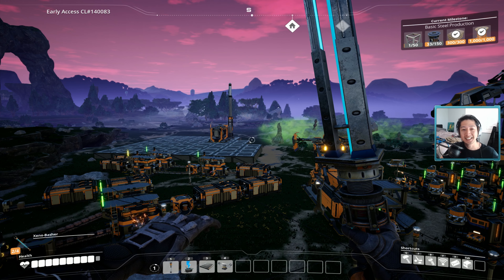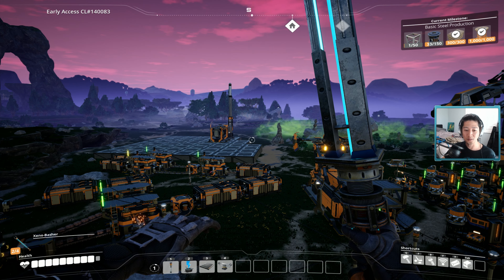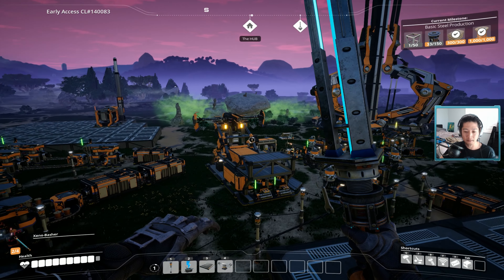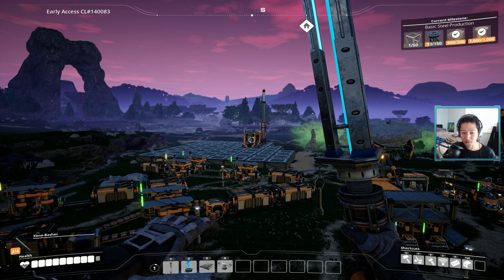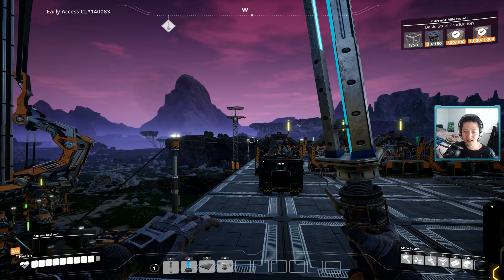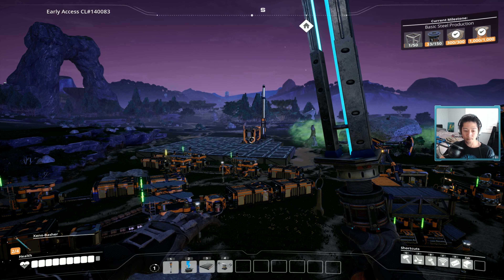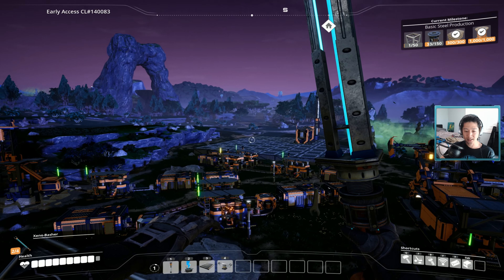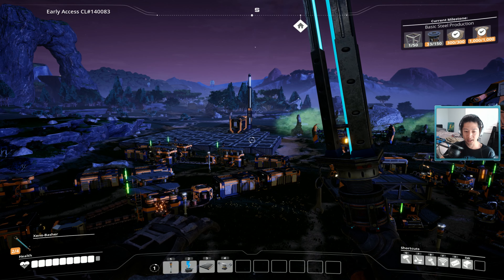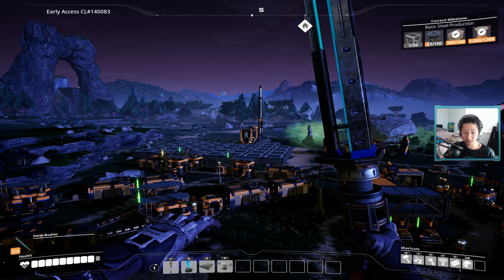Welcome back to episode 17 of the Satisfactory playthrough series. We got a lot done last episode towards getting coal power, and I'm really looking forward to replacing all of these biomass generators — we have to manually feed in biomass. Once coal power is up and running it should be fully automated, because coal is going to be mined and fed directly into the generators. We also set up a water extractor, and we're going to bring that into the generator since it requires both water and coal. We made this foundation and this is going to be the power building — we may have three or four of these set up. Hopefully we'll be fully coal powered by the end of this episode.